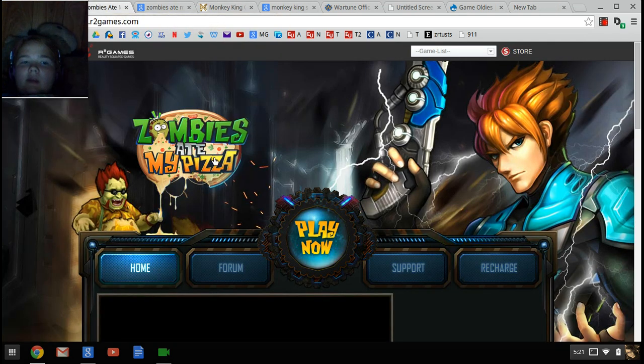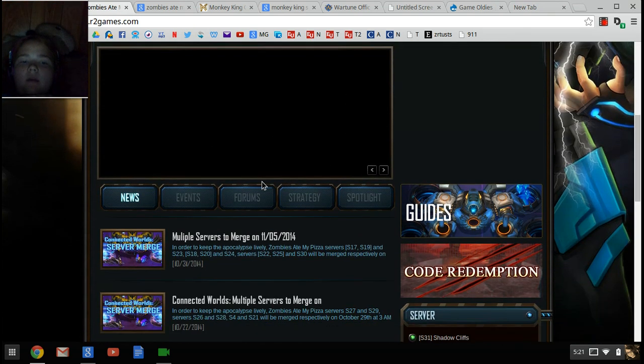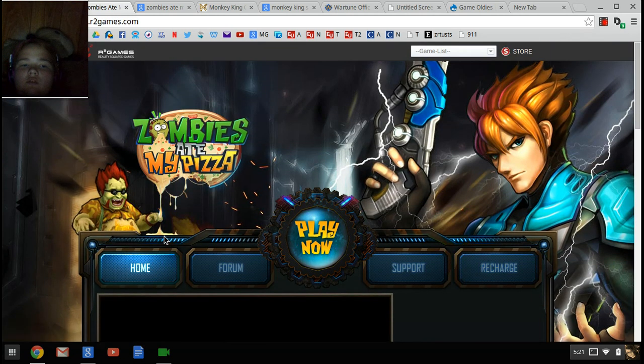So the first one is Zombies Ate My Pizza. This is pretty much more of a minigame than it is an adventure game, at least in my opinion. Contrary to popular belief, this game is not a first-person shooter, but you do have zombies, and as far as I've played in the game, I don't know why the pizza thing is there.